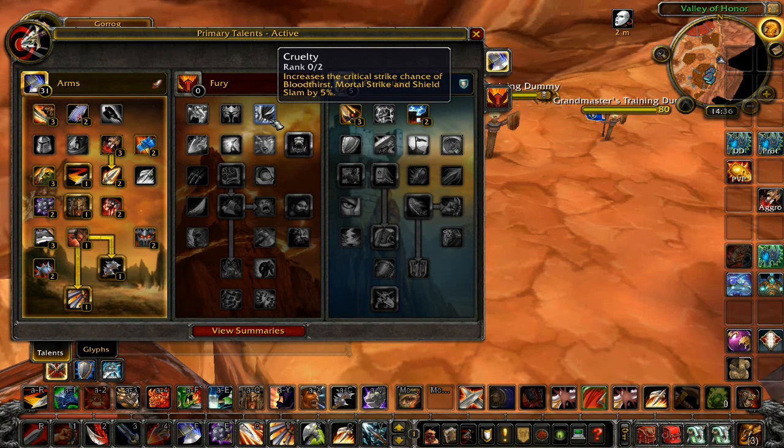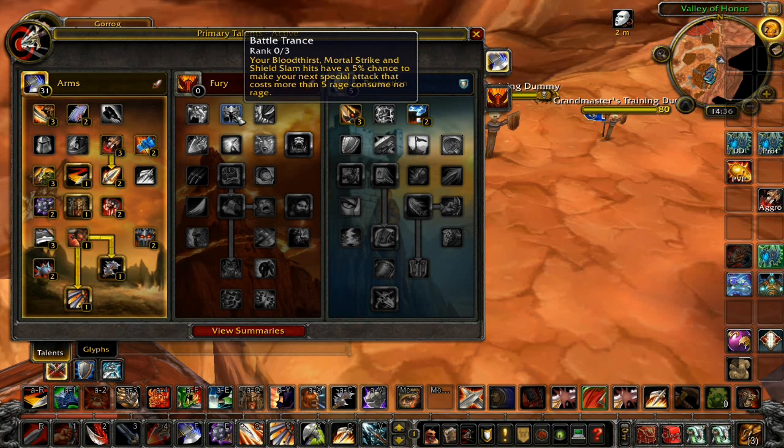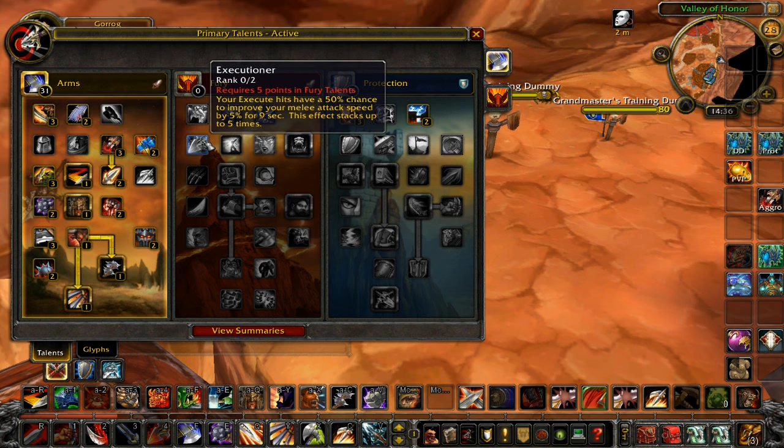First of all, you can go with points in Blood Trance, which has a proc chance on Mortal Strike — 15% — to make your next ability Rage-Free, which is pretty good for damage. You can get Executioner, which is pretty much a single target DPS ability. It increases your haste during execute phases, stacking up to 25% haste.